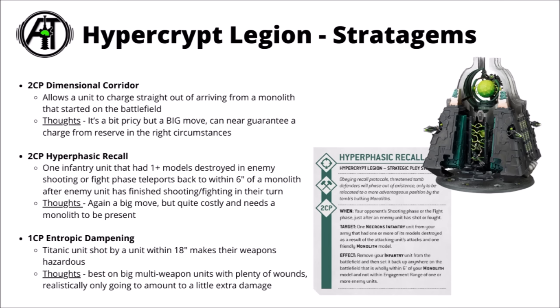The first thing that shot them and killed a model could trigger the unit to recall itself back to safety. You could even then put it back into strategic reserves at the end of the turn — so you both saved its life and put it back into the warp to redeploy. It could just also use it to set up a big strike on the enemy next turn. Maybe something took some casualties in the fight phase on the other side of the board, then set it up next to the Monolith ready to charge something else. It is a big two CP, but you could get some very big plays with this if the Monolith could survive.